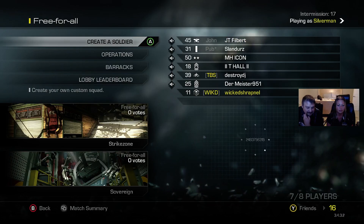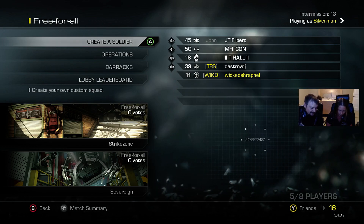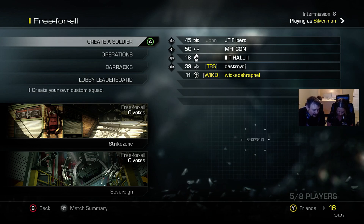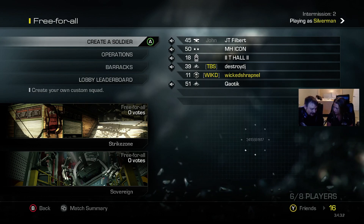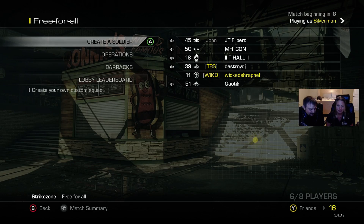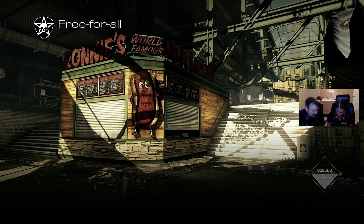So to aim your gun use the left trigger — that's how you aim down the sights of the gun. And to shoot is the right trigger. To walk around use the left thumbstick — that'll move your character. And to look in different directions use the right thumbstick. So this is all the instructions she's had so far. A jumps, B knives, Y switches weapons which you don't have another weapon so you don't have to worry about that.